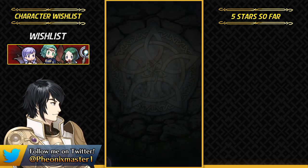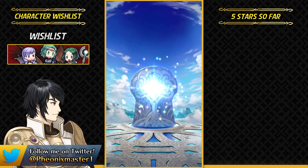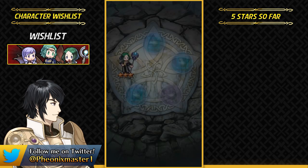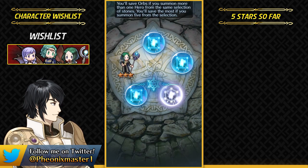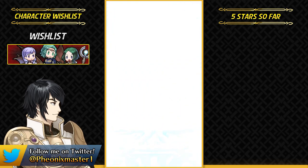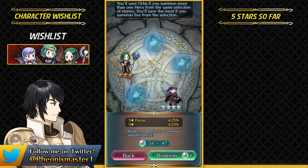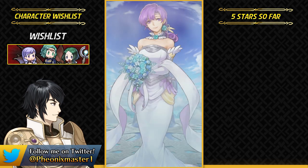The next question is by Seafoam: unit you regret plus 10 merging. I usually merge units which I like as a character, or I just keep getting copies of them like Lean and have no control. But a unit I regret plus 10 merging would probably have to be Effie. It's not that I dislike Effie, but she was really strong back in Gen 1, so I made her plus 10 — but she got a really underwhelming Refine. I have Hector, Hardin, Fjorm, all of these armor/lance units, so it's really hard for her, and her Refine being not that good is really bad.